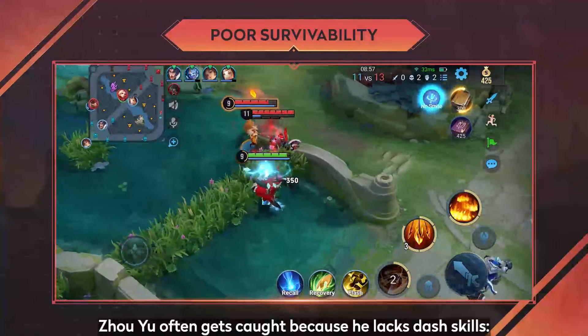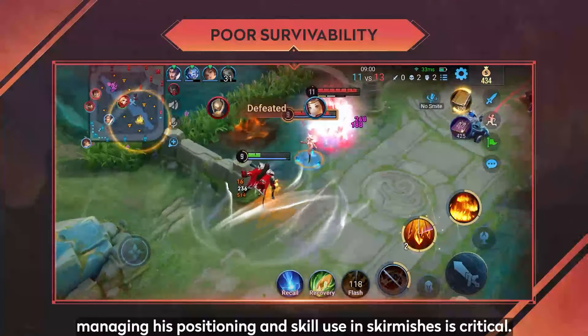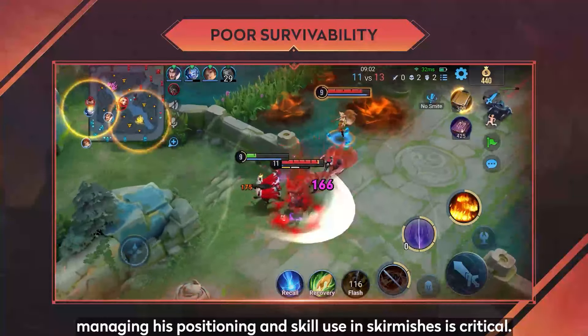3. Poor Survivability: Chou Yu often gets caught because he lacks dash skills. Managing his positioning and skill use in skirmishes is critical.